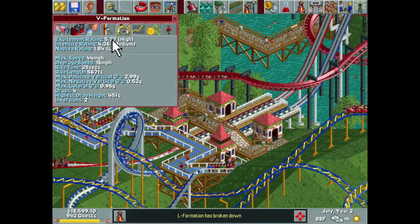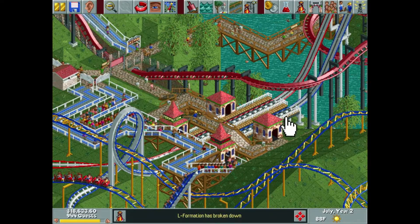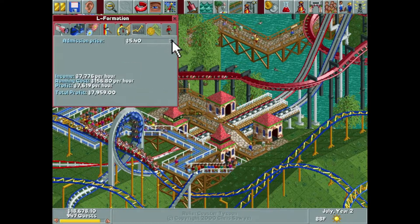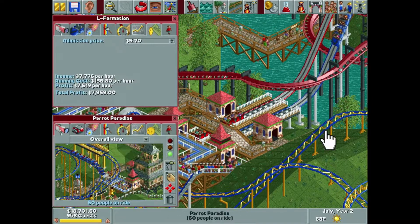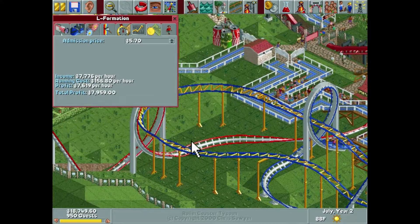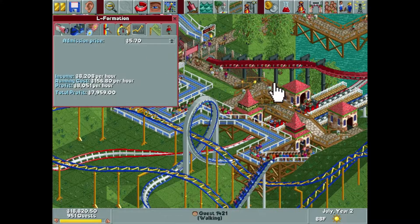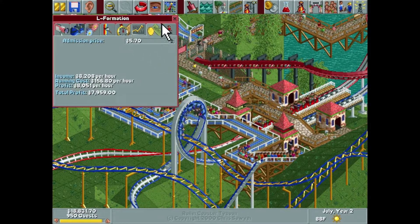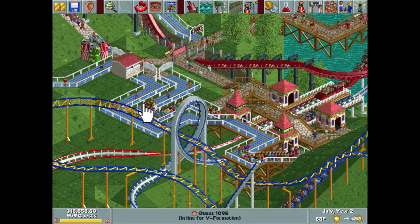Welcome back to another episode of Let's Play RollerCoaster Tycoon. First, ever since we built Parrot Paradise, after putting the track through the loops it really upped the excitement rating by almost 0.3 on both V Formation and L Formation, so I went ahead and upped the prices there real quick.